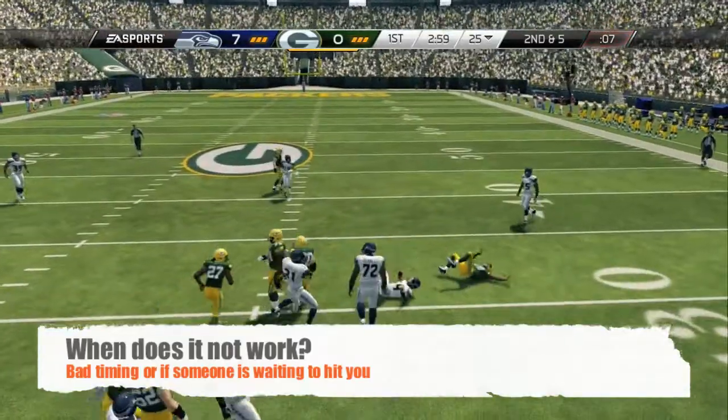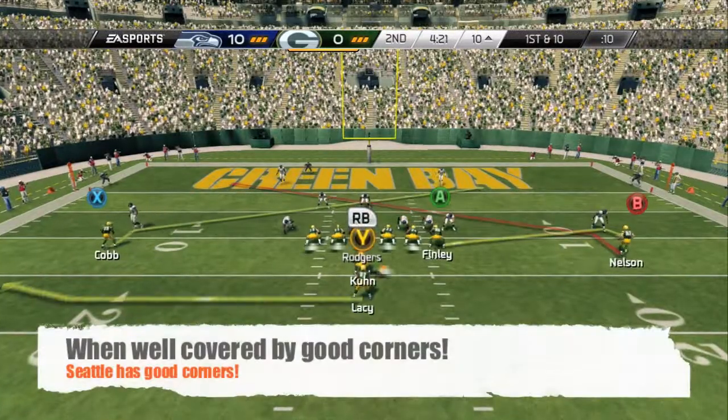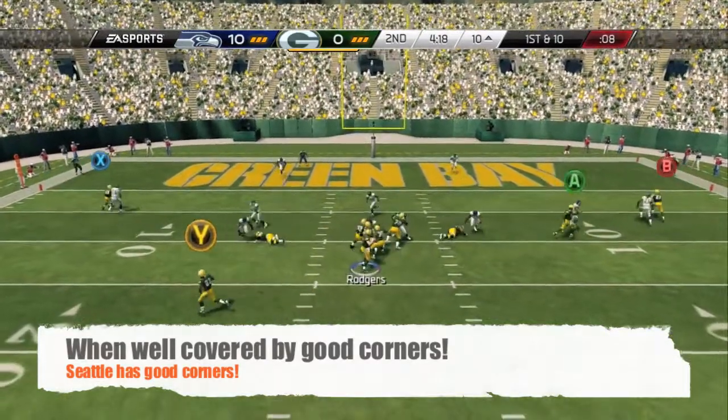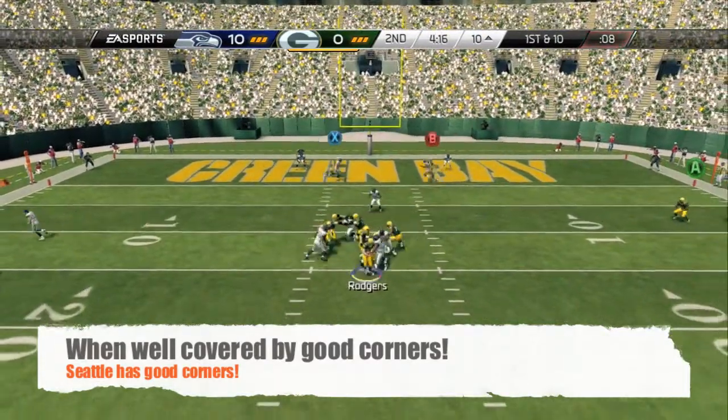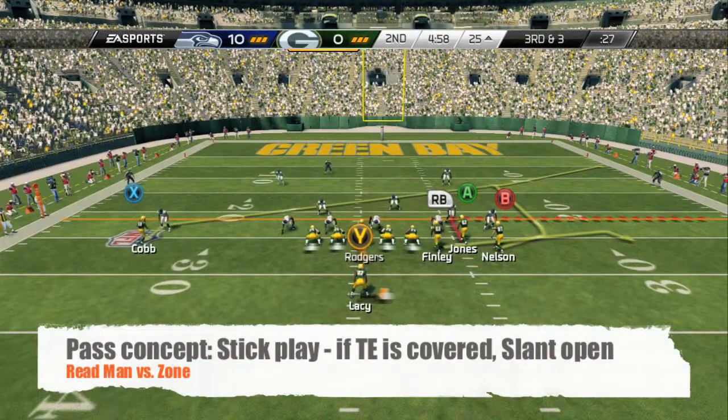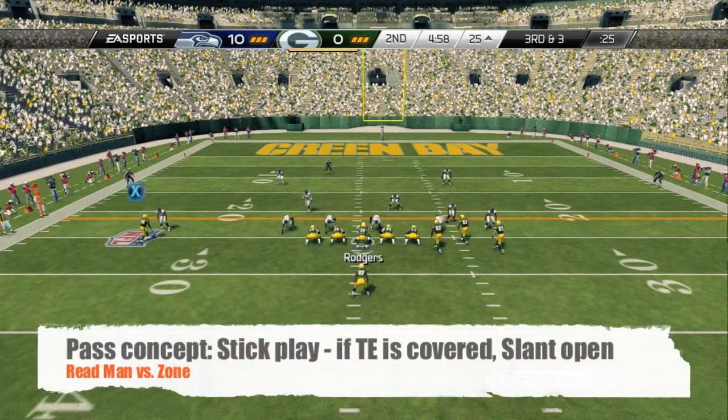When does it not work against a zone? Right here is if it's just a bad timing, bad throw right there, or when you're up against two very good corners. Here's a great example against Seattle — look, I've got nothing on either end. I should have gone to something else, but that was a well-covered play.